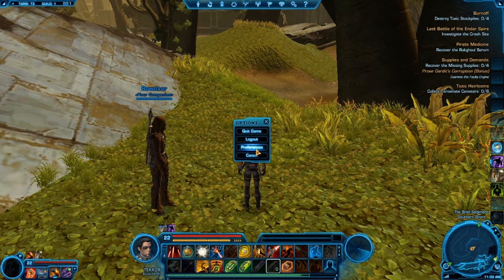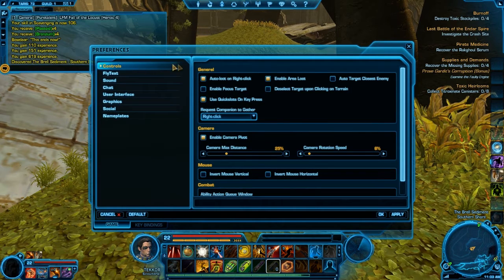The first tip is in Preferences under Controls. In the General section, the first checkbox says 'Auto Loot on Right Click' — that's pretty standard, you've seen it in games like LOTRO and WoW, where you just right-click a creature and the loot automatically goes into your inventory. The interesting one beside it is 'Enable Area Loot' — if you're fighting a group of five creatures and three of them drop loot, you can loot one and it will auto-loot all three within about a 100-foot radius. That speeds things up quite a bit.